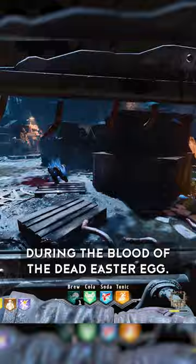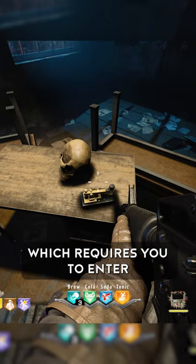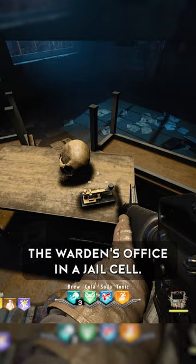This Black Ops 4 Zombies Easter Egg step stumped the community for almost four years. During the Blood of the Dead Easter Egg, the player comes across a set of five challenges to complete, and one of those challenges is called the Docs Challenge, which requires you to enter a Morse code sequence into a small machine near the warden's office in a jail cell.